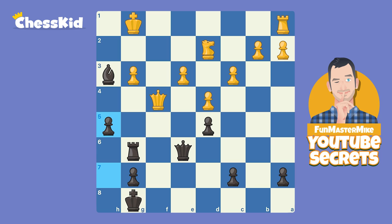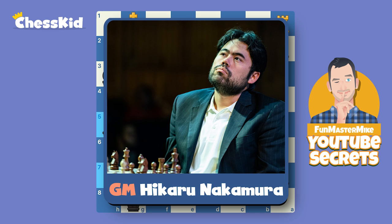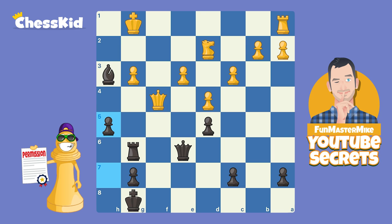That was a really cool way of dealing with the Ponziani. It actually turns out that one of the world's best attackers, Nakamura, got attacked with this counter-gambit F5. You don't see it often, but Fun Master Mike gave you digital written permission to move your F pawn against the Ponziani.